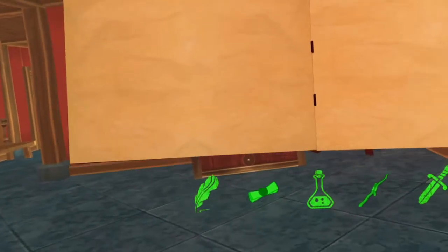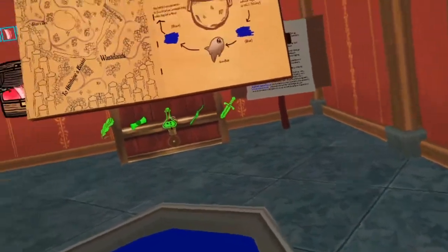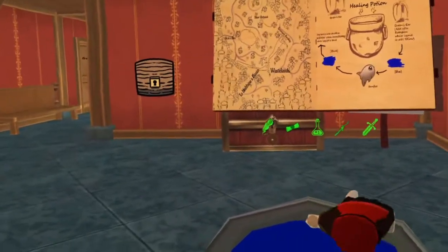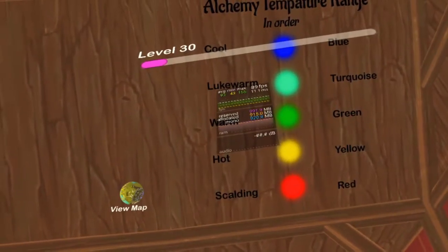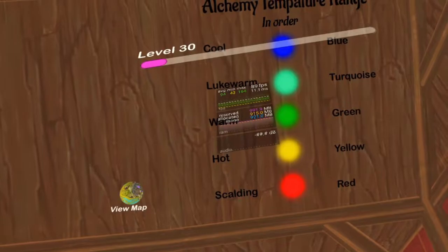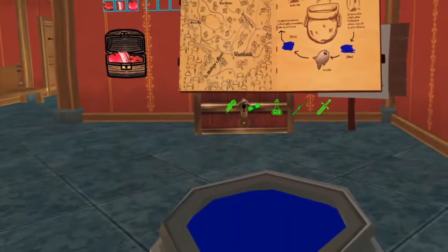When you are ready to begin, position your journal over the cauldron so you can easily see the recipe. Colors in the recipe correspond to different cauldron temperatures. You can find a color-coded guide to heat progression on the ceiling above the table. The cauldron always starts at blue, the coolest temperature, and resets back to blue with each new ingredient you add.